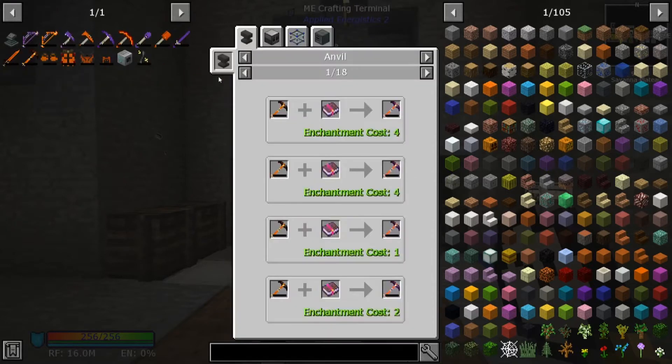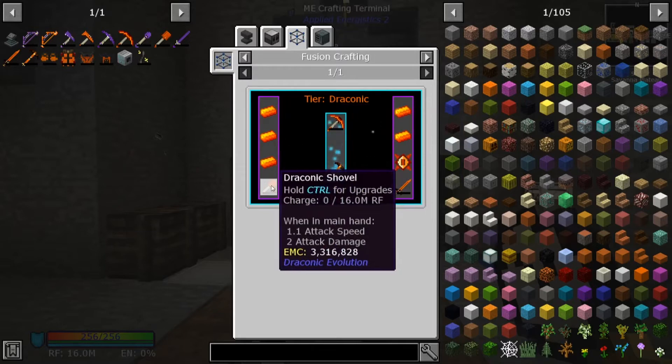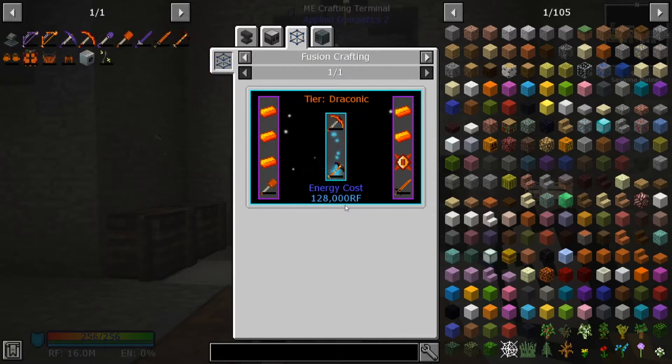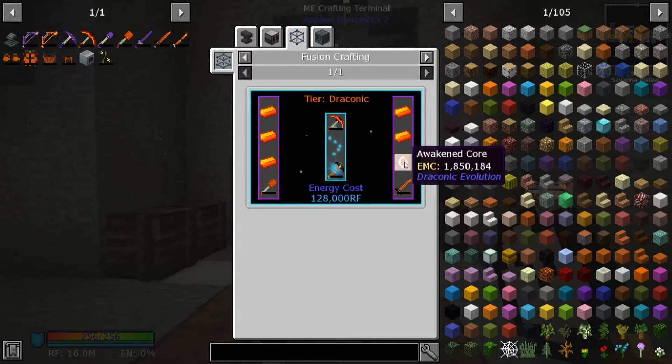In order to get the Draconic Staff of Power, I must have the pickaxe, the Draconic shovel, the sword, and a whole lot of Draconic ignots, awakened cores, and everything.